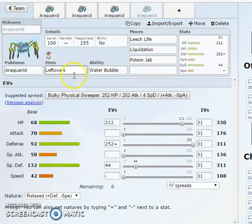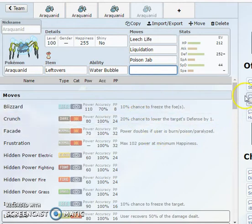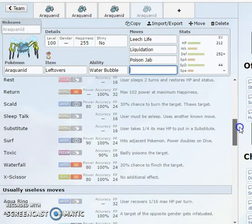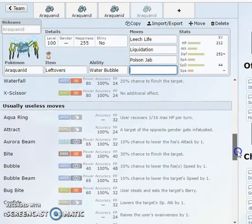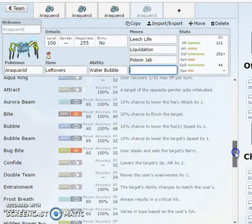For the last set, Leftovers — more of a double wall set, able to eat things up on both the defensive and special defensive sides. Evening both out and throwing enough HP investment where you'll be tanking a lot of hits. Leech Life, Liquidation, Poison Jab are pretty much the three moves you're always going to see on Araquanid. The last move is up to you — Crunch, Facade, Return — really not too many other options. Waterfall is irrelevant since Liquidation is five points stronger in power. You can slot Aqua Ring on one of the sets, but you're going to be switching out a lot anyway.